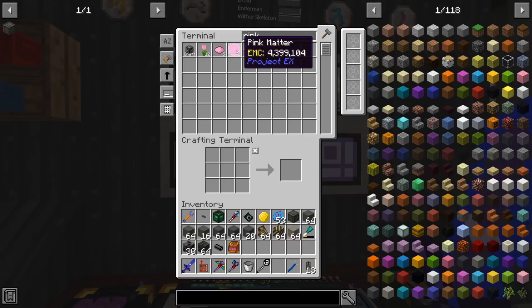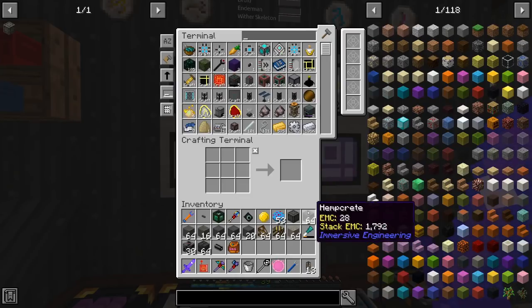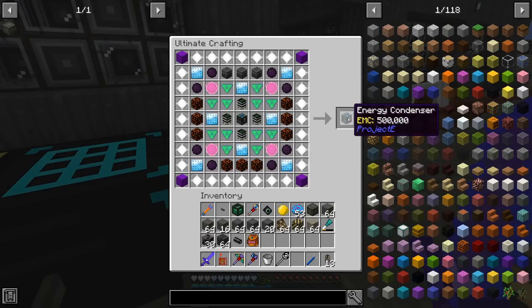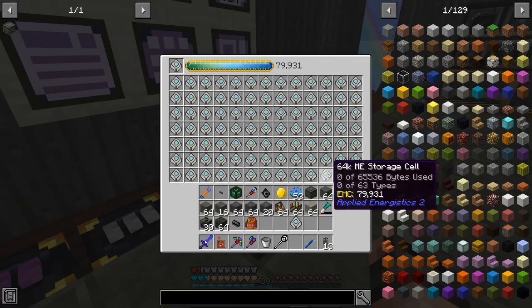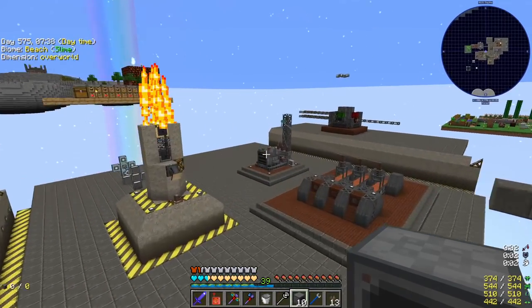I think we have enough to make the pink matter we need — we need two more, we have one, can I make one more? Yes I can! It's going to require a bajillion items but it can. It's taking a bit long because we only have one philosopher stone — I need to make more. It's finally done! Ladies and gentlemen, I present to you Energy Condenser Mark 1! The first thing we are going to copy is a 64K ME storage cell. It turns out I almost had enough drives, and the best part is we're no longer going to need capacitors because we can just dupe them.